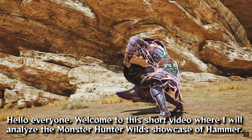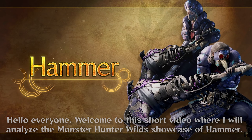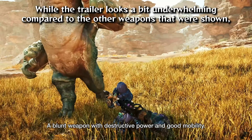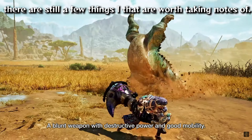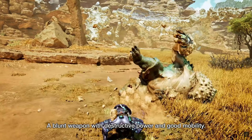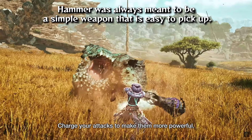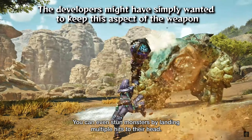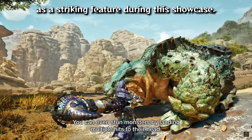Welcome to this short video where I will analyze the Monster Hunter Wilds showcase of Hammer. While the trailer looks a bit underwhelming compared to other weapons shown, notably gunlance and hunting horn, there are still a few things worth noting. This might be because Hammer was always meant to be a simple weapon that is easy to pick up, and the developers may have wanted to keep that as a striking feature during this showcase.